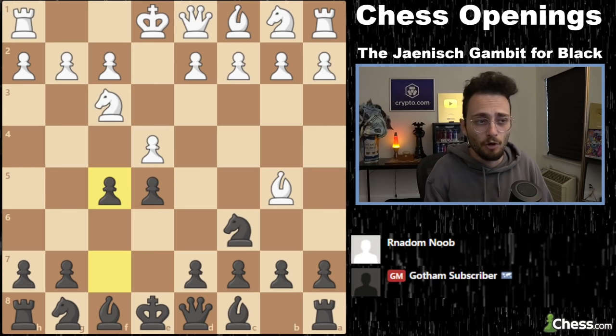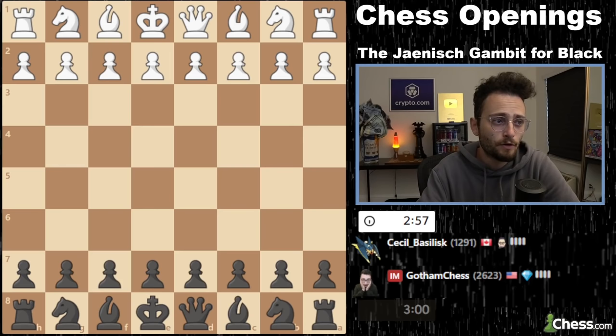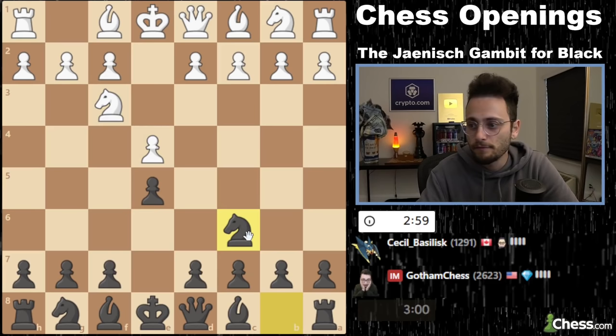We're going to look at two practice games. We are playing against a 1291 blitz-rated player and then against a 1516-rated player. Here we go: e4, e5, knight f3, knight c6, bishop b5, and f5.